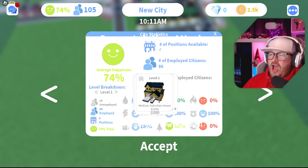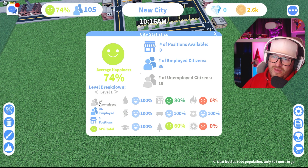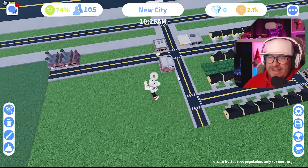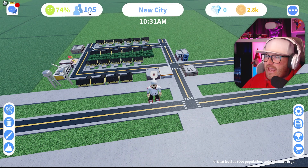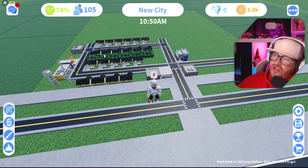There's a small American house, double shotgun, medium, small — loads and loads of things! We've got 19 unemployed but we've got to the end of this episode. I've got 100 people! I can name the city — I'll name it next time. This is where it's going: residential area, commercial area, industrial area — nice.